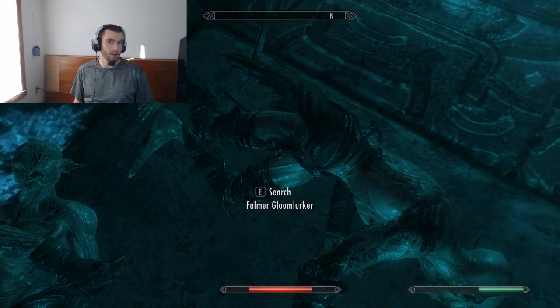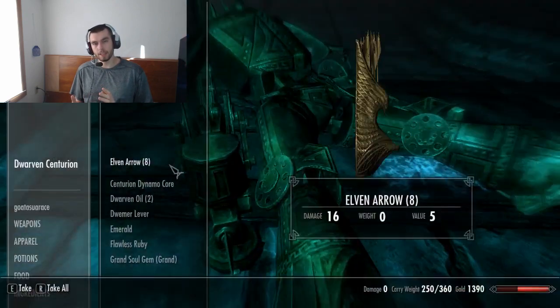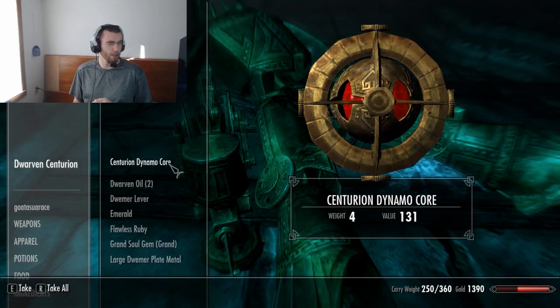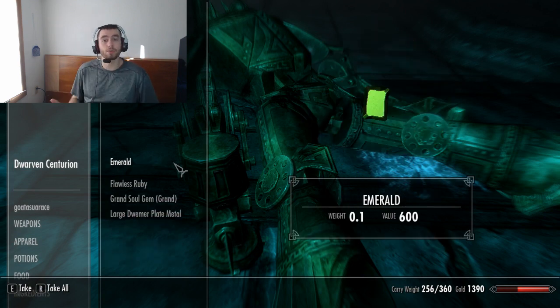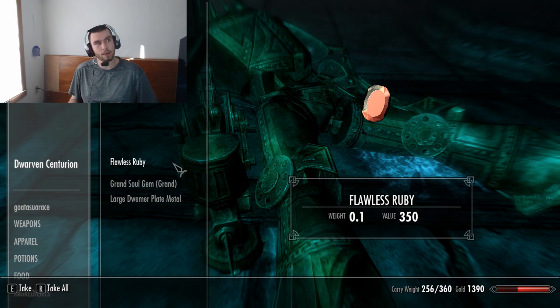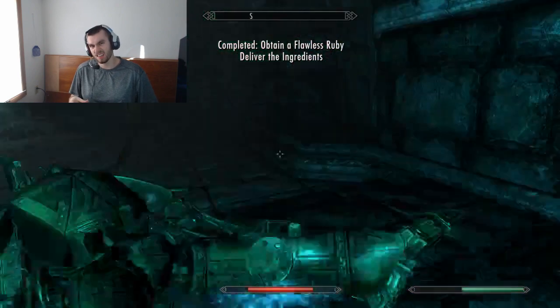There's also Fighting Undead, which I kind of feel like should be in Destruction or Conjuration, but it's in Restoration — you do extra damage fighting undead. There's also Restoring Stamina, and I kind of think Restoring Stamina should be its own spell set. That's the only thing I disagree with.